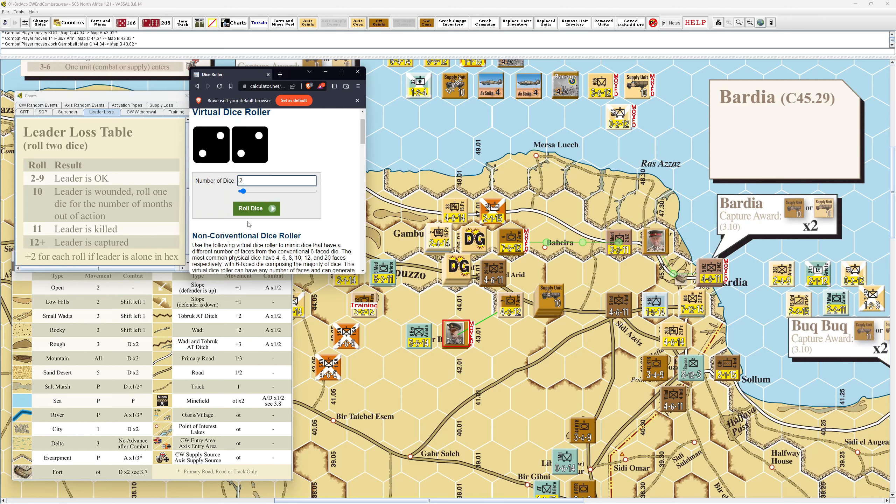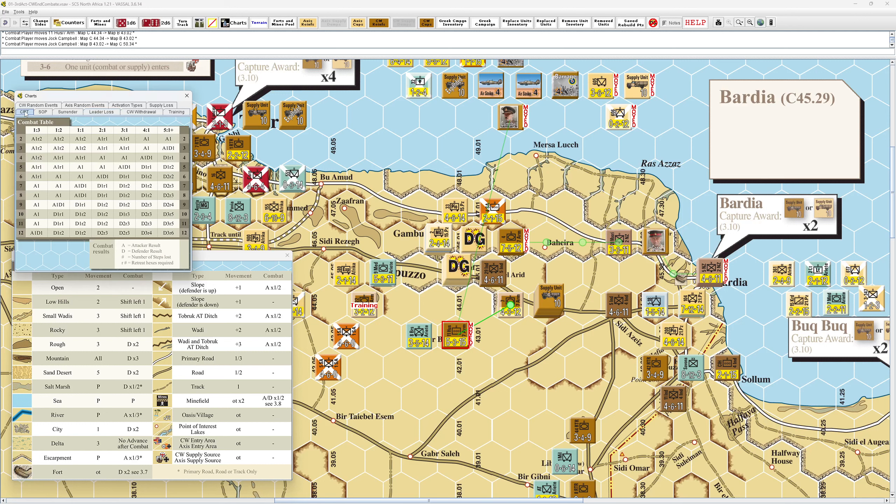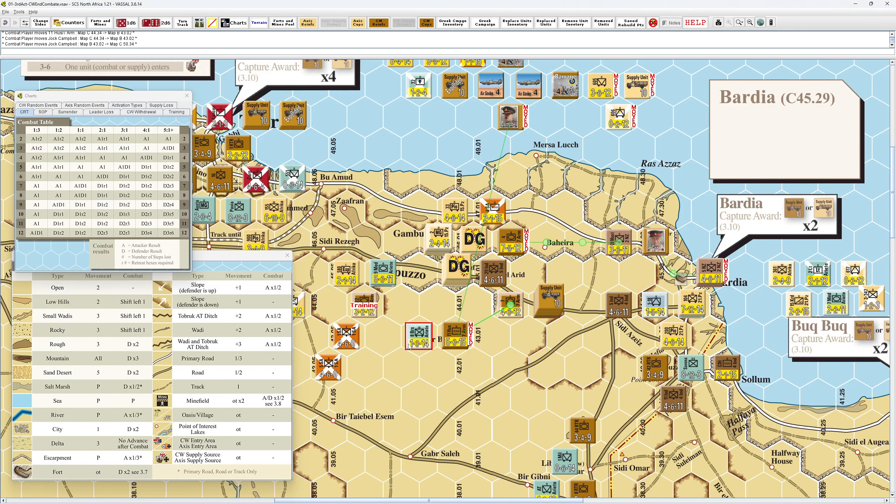10, 11, or 12 are bad. Oh my goodness — leader is killed. Campbell is dead. The question becomes — the rules just say before the combat, see if the leader survives. So we do have a 2 to 1 here. Rolling — 2 to 1 on a 6: A1, D1. That kind of takes the teeth out of the British, but it also takes the teeth out of that enemy unit. So maybe he shouldn't have done that.